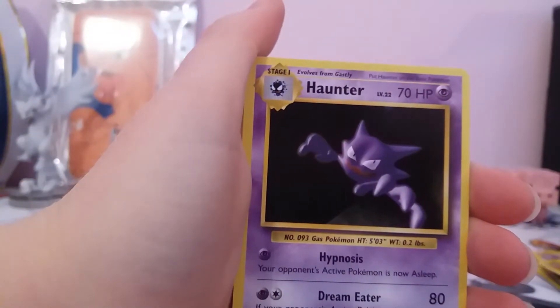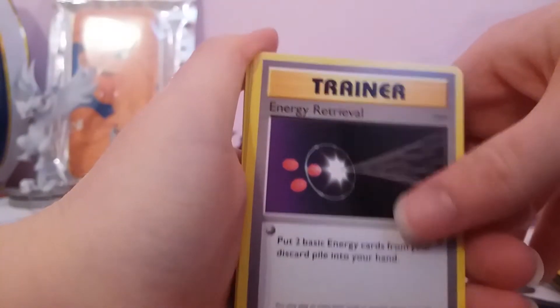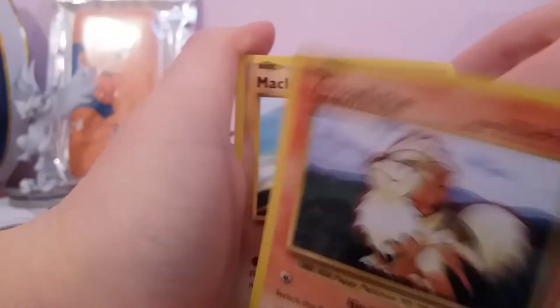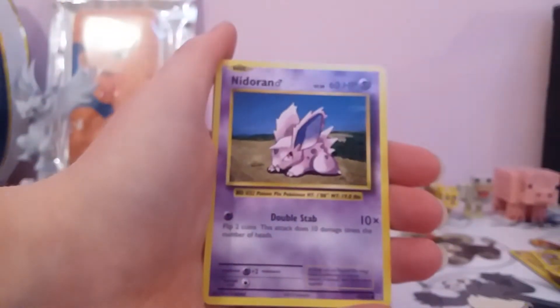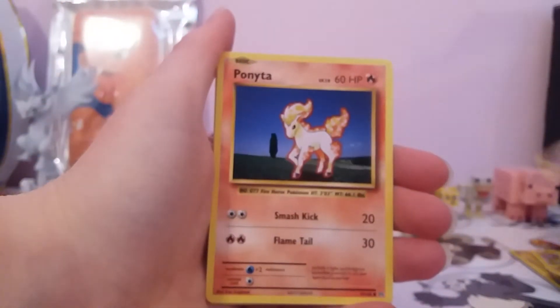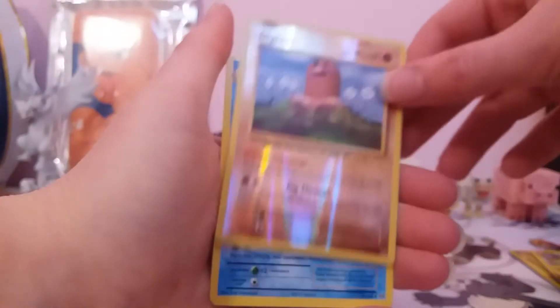Mega Blastoise booster. We've got Ponyta, Haunter, Energy Retrieval, Growlithe, Machop, a Nidoran Male, Ponyta, Drowzee, a Reverse Diglett, and a regular rare Starmie.